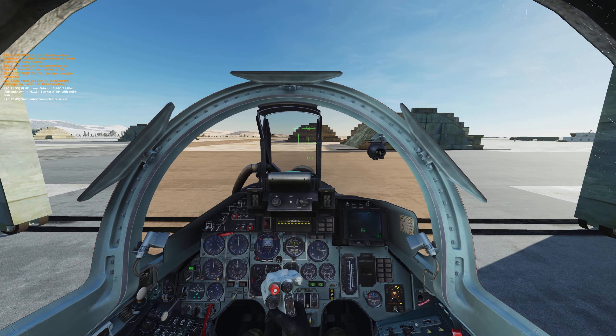Over-G, over-G, over-G! You know, in DCS, if someone's looking at you through their cockpit you can actually see their head turn towards you — cool.